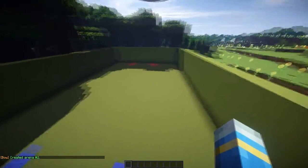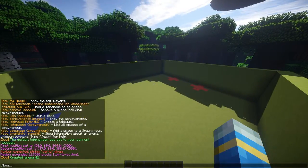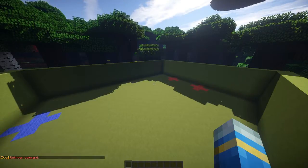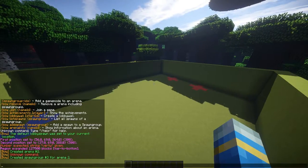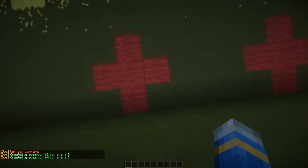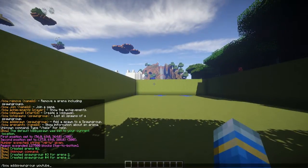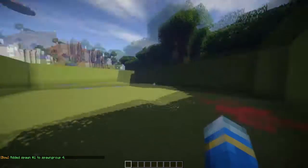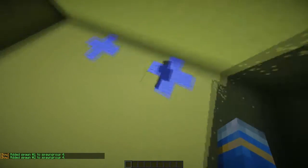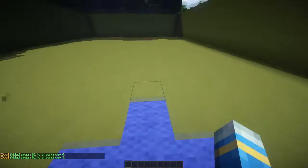Now what we want to do is set up spawns and spawn groups. This is where it gets a bit more complicated than other minigames. We want to add spawn groups for the Arena YouTube. We're going to want to add two spawn groups, which are three and four. Four is going to be the red team. If you add spawn for group four, we're going to want to add two spawn points for spawn group four. It's a bit more complicated than Instance Labs plugins, but it's okay.